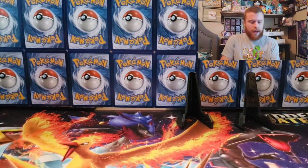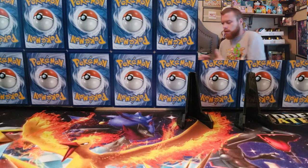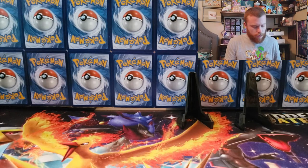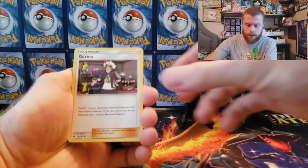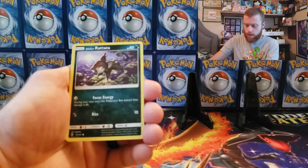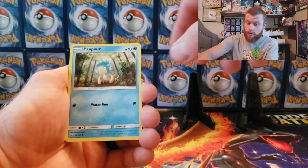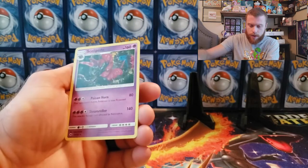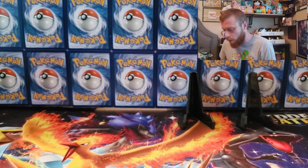Holy crap, I thought my streak would continue. Burning Shadows, bring it around for us — fingers crossed. Cards: psychic energy, Guzma, Solrock, Palossand, Charmeleon, Focus Band, Rattata, Porygon, Panpour, Pansage reverse holographic, Croagunk, and a Scolipede non-holographic. Wow — two tins in and no pulls. What is going on?